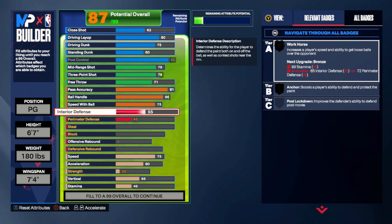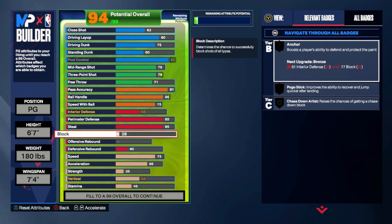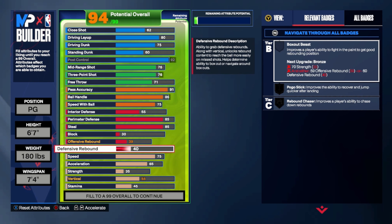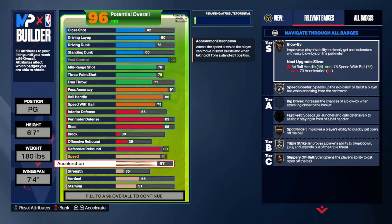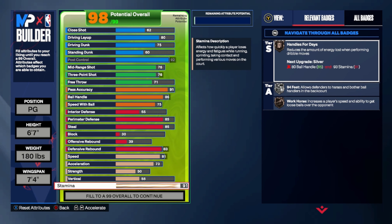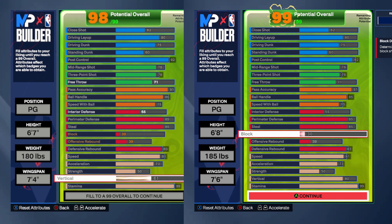Interior defense is at 55. Perimeter defense at 85. Steal also at 85. Block at 30 — that's not an ideal threshold, but that's exactly what the other player had and we're trying to match the stats exactly. Offensive rebound: 39. Defensive rebound: 83. Speed: 81. Acceleration: 73. Strength: 50. Stamina maxed out. And vertical: 61. So the stats are identical except vertical can't go up. Vertical is a fairly expensive stat, and only being able to get 61 where we had 80 on the other player is pretty insane.